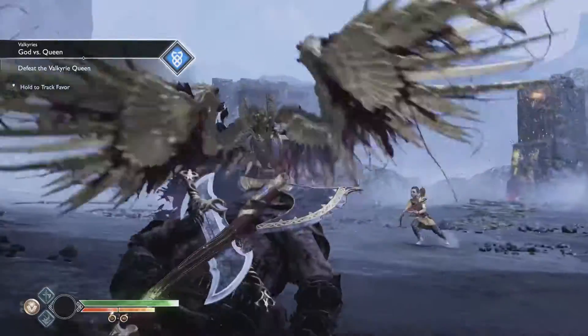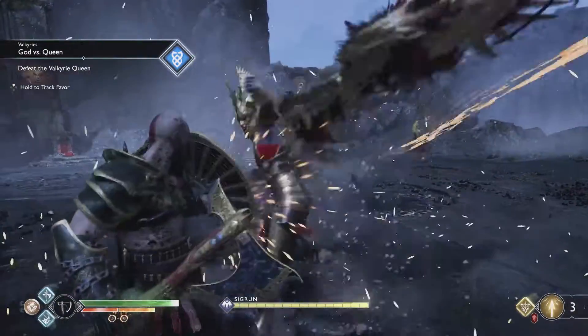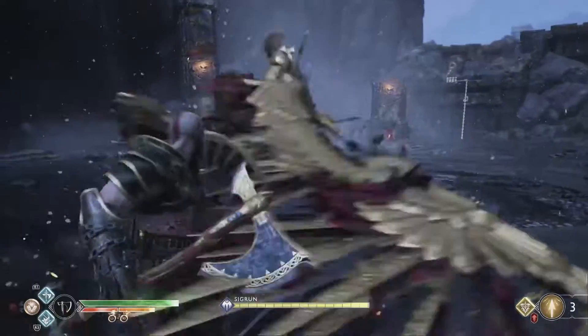You should not start off the fight with dual runic attacks — if you do, she's going to take off a chunk of your health. Instead, start by blocking.